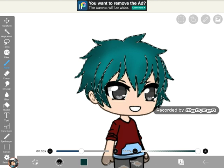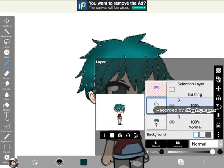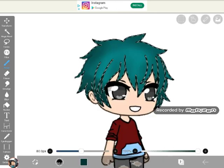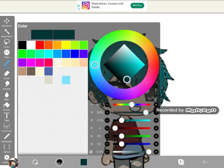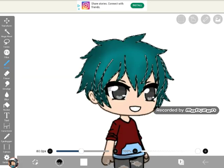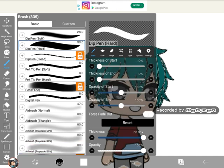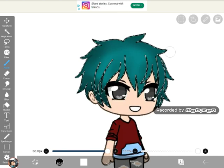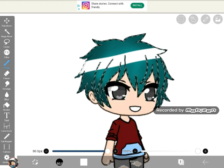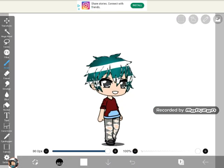Once you're done with that, you keep the same layer. You go into the color, you make it white. And then change the brush — use dip pen hard. And then you do this. Then you do that. And then that's how you do it. See? You're finished.